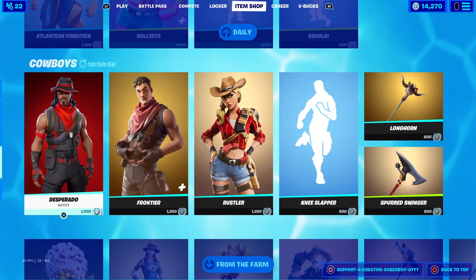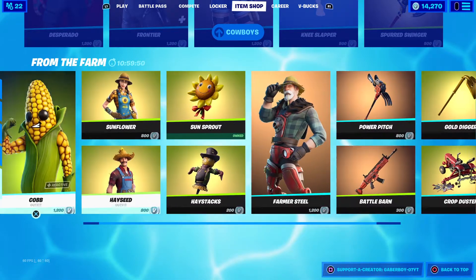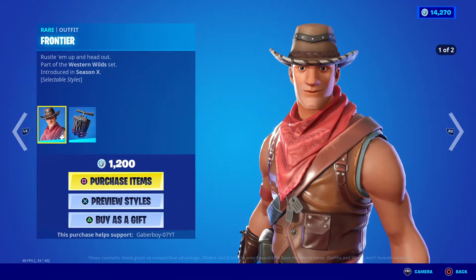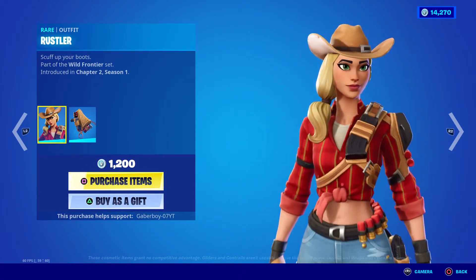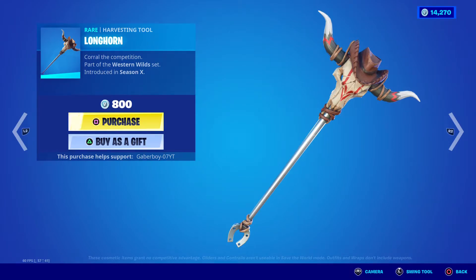It's the same so far — cowboys and from the farm theme. We got Desperado, we got Frontier, no hat style, and Detonator. We got Rustler — I could get this one with the leather — then Knee Slapper and Longhorn.